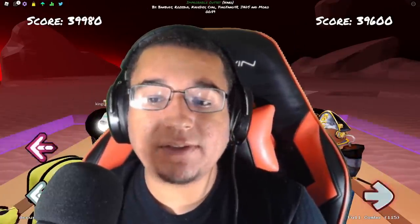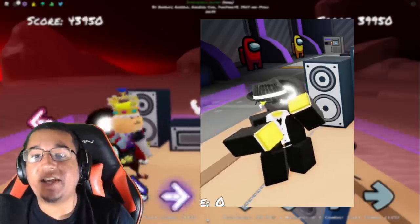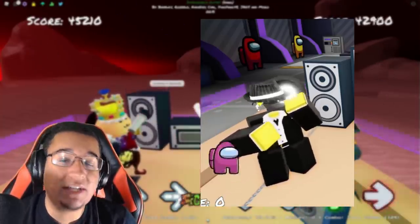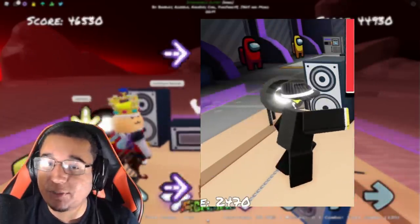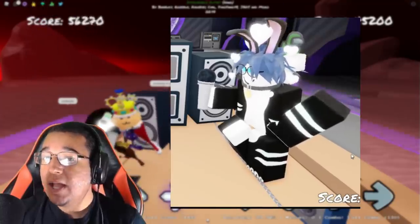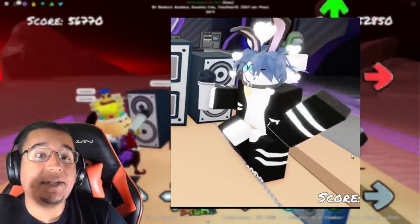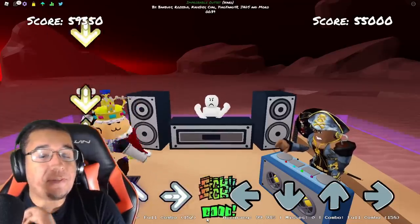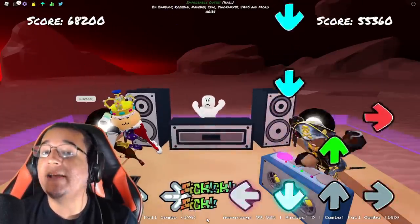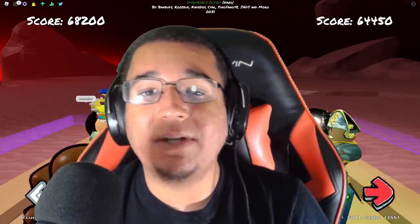Now let's talk about the animations. The one that JavaCoded is showcasing on the left side is going to be one that we've already seen in the game — it's the boxing animation. As well as the right side that Aussie is showing, it's going to be the major animation, which is another animation currently in the game. There's nothing major about these two; they might be doing some minor tweaks to them.